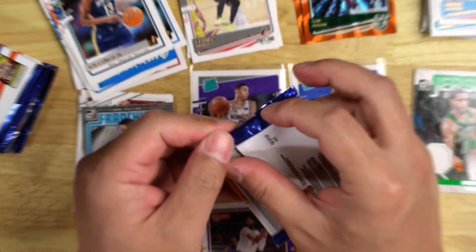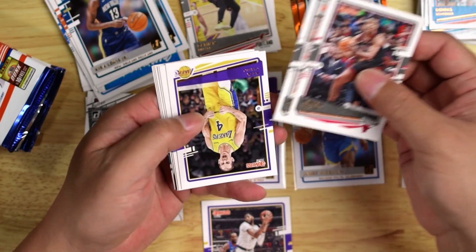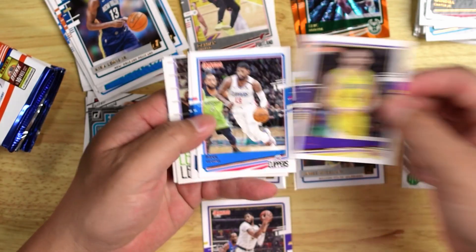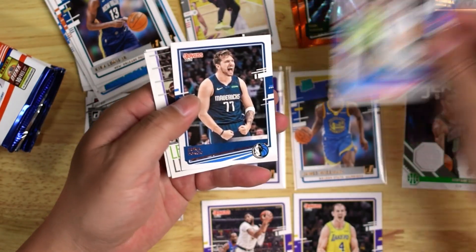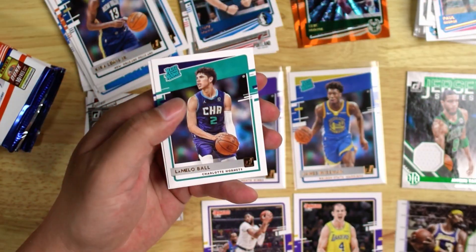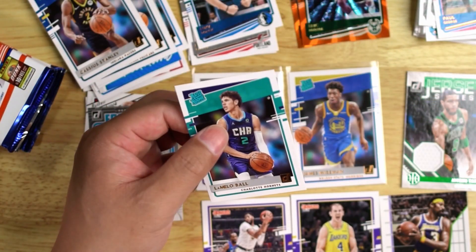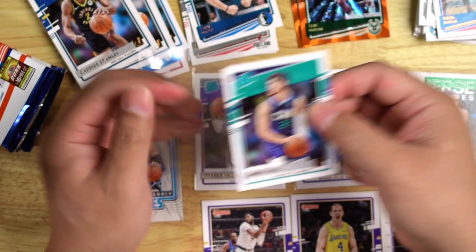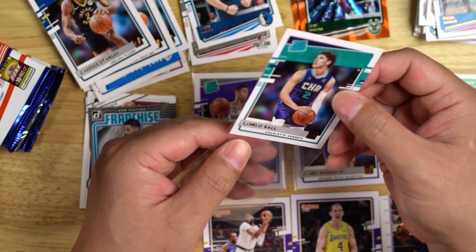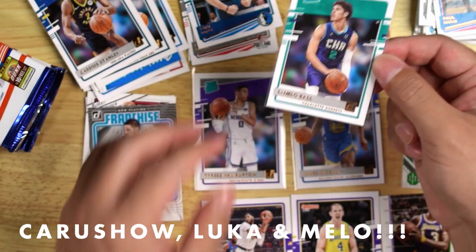Pack seven. Wendell Carter Jr., Jared Allen. The GOAT — Caruso. Paul George. Luka. Another GOAT — Wilt Chamberlain. The one card I wanted: Cassius Stanley, by the way. I'm doing pretty good with these Blaster Boxes — pulling out the LaMelo Ball rookie card, not bad!